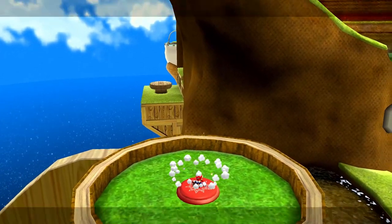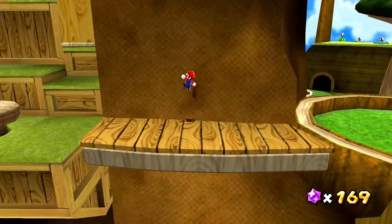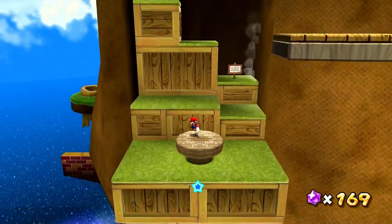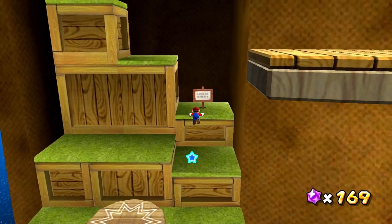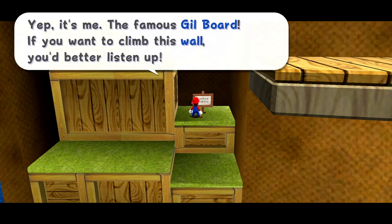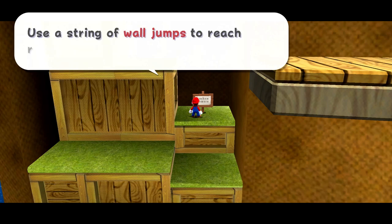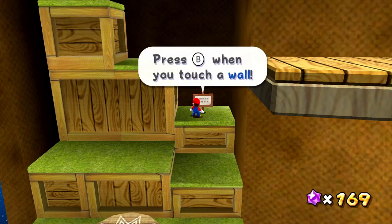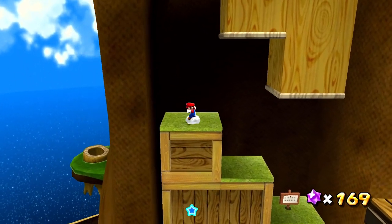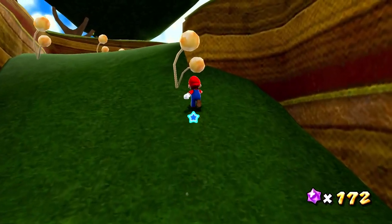So what would this button do? It'll make a bridge across — that'll be useful. There's a sign for us now: it's me, the famous Gilboard. If you want to climb this wall, when you stick to the wall after a jump press B to do a wall jump. Use a string of wall jumps to reach really high areas. As you can see we can go like this and we're wall jumping — very useful for getting up to higher areas, just like the galaxy-famous Gilboard said.